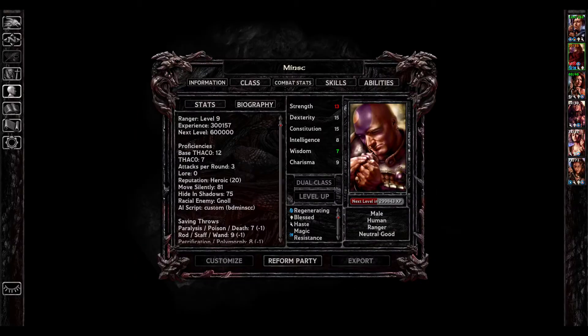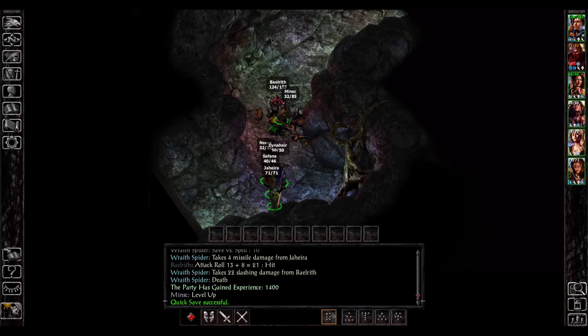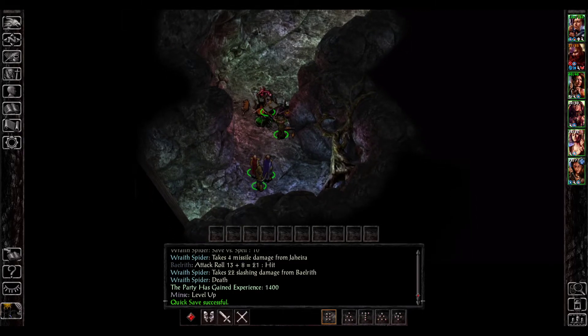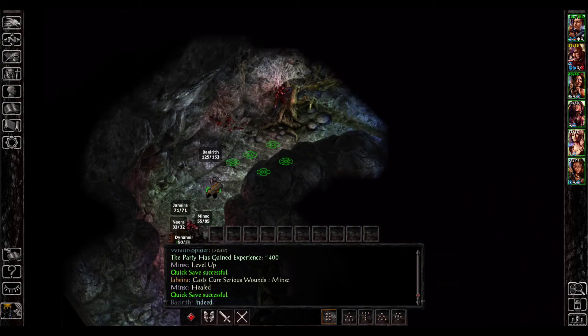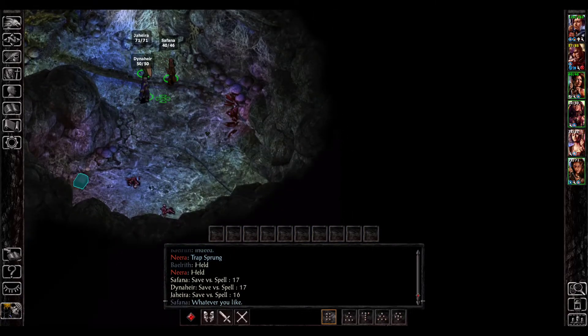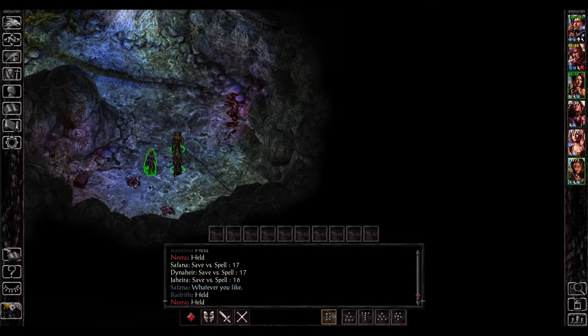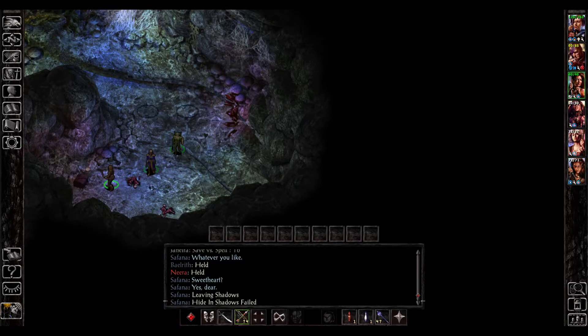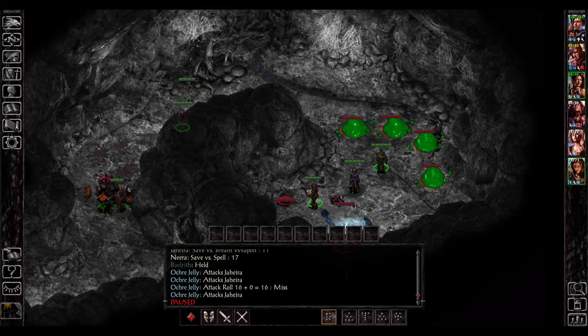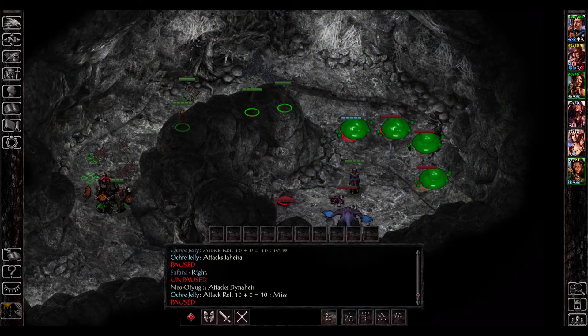One party member is drained and there's no real way to just wake him up. I don't usually like high-level play — I like the power level, I just don't like the constant 'you don't get to play the game' design. Why aren't you moving, Dinahair?